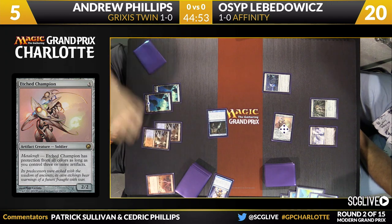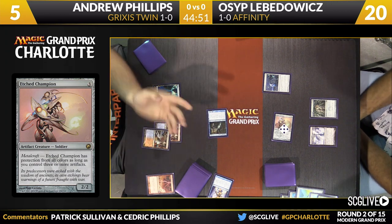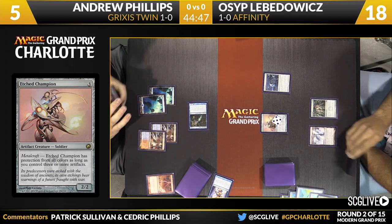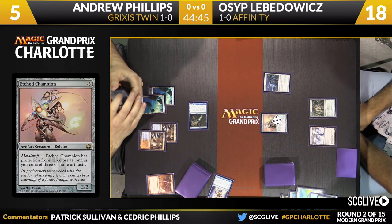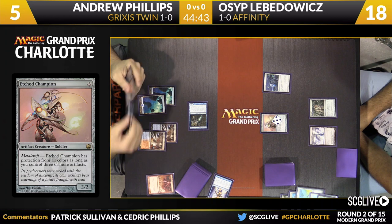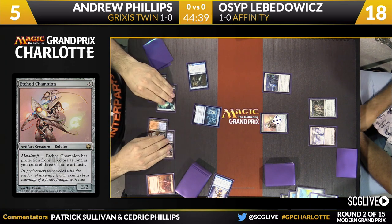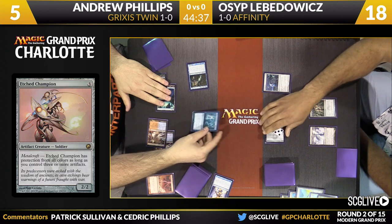This is one of those times — as here comes Snapcaster Mage — Lovadovich is going to go down to 18. Etched Champion's protection from all those colors is very, very powerful. Lovadovich will draw a card. Lovadovich says, I'm going to go to my attack step — you have to have Cryptic Command or you're dead. We know Andrew does, so there is a copy of Cryptic Command. That'll tap the team and draw a card for Phillips.